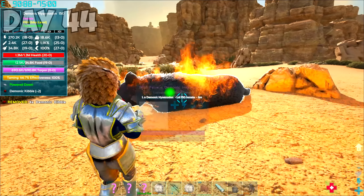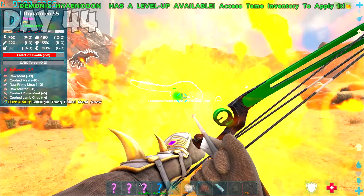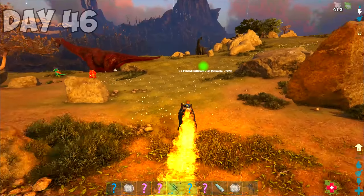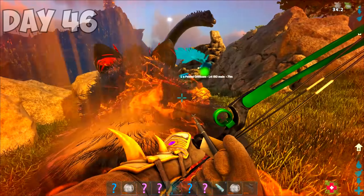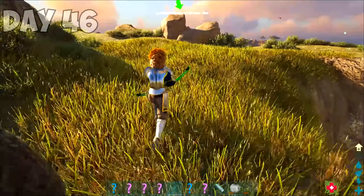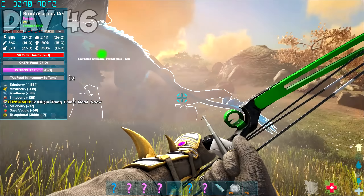It was obvious that I didn't meet the DPS check for the demonic reaper empress, so I reserved day 44 to tame more demonics to help out. I started with a demonic hyenidon, then tamed a few more demonic thorny dragons. I needed to get some levels into these demonic thorny dragons, so I went along the countryside blowing up anything that moved. I wanted to tame a breeding pair of grifficorns today so I could outrun the seeker minions from the demonic reaper empress. I found this level 150 male — he was flying around like a crackhead and I couldn't get a clear shot. I got closer and accidentally shot a Bronto.